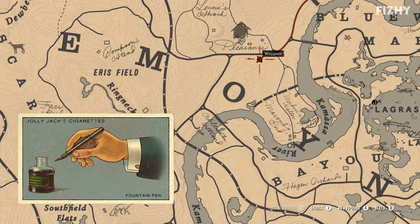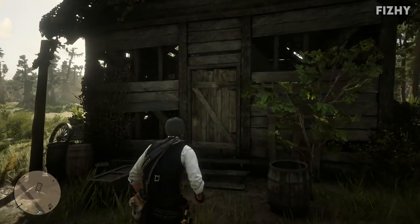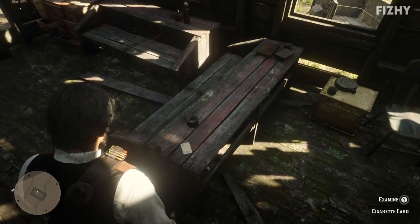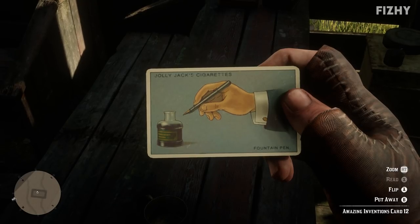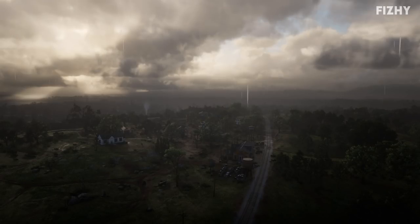Finally, for the fountain pen we need to head just west of Bluewater Marsh to the abandoned town of Pleasance, where the card can be found within the old schoolhouse — it's simply on a bench. The fountain pen is cool because you can write with it. The pen depicted was patented to Lewis Waterman in 1884.